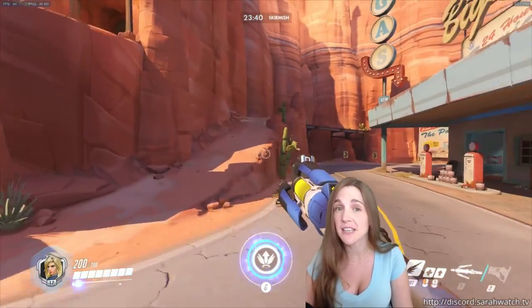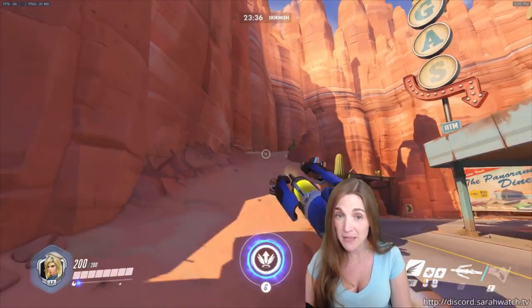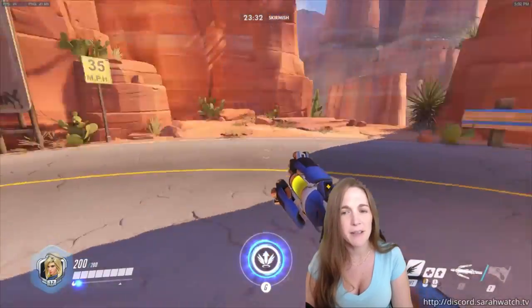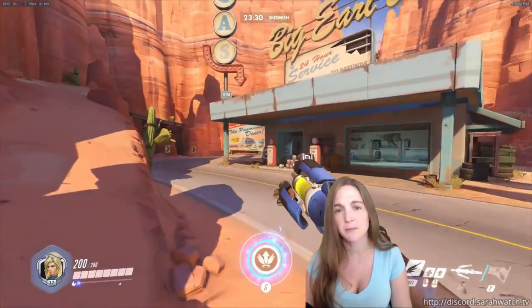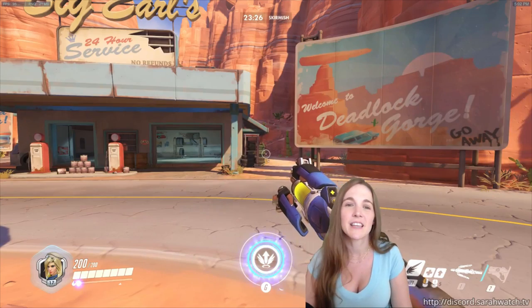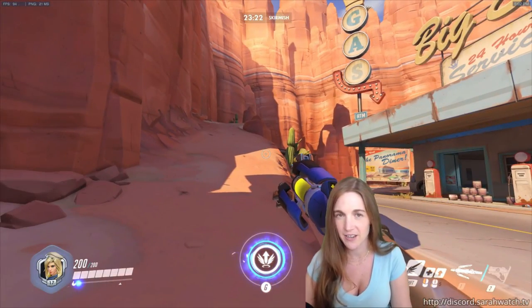What I might do frequently is Guardian Angel to someone halfway up here, put my beam on them, but not actually stand up there myself. If the payload's moving around, this is actually a reasonably good spot, because if the payload's right in front of me here, especially if I'm crouching, there aren't a lot of places where they can actually get a direct line of sight with me. We're just gonna have to imagine the payload throughout the rest of this video.